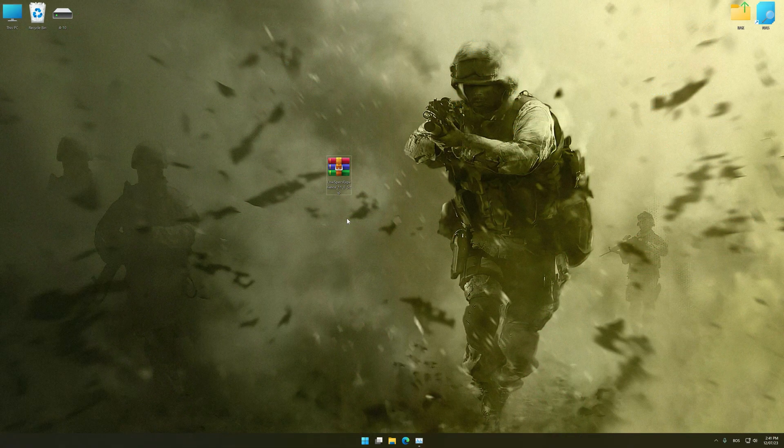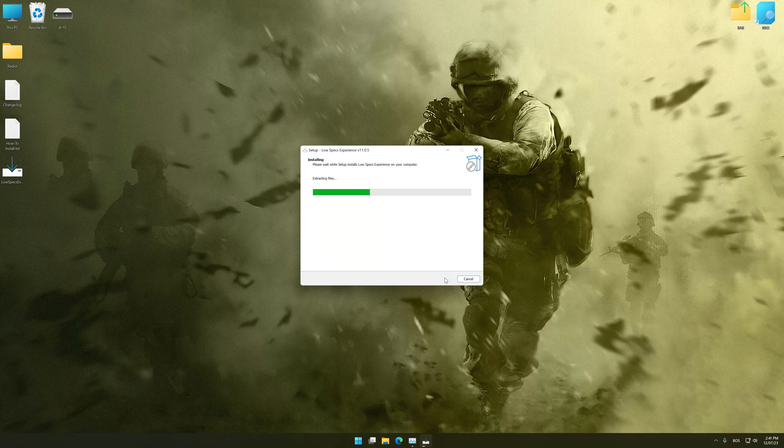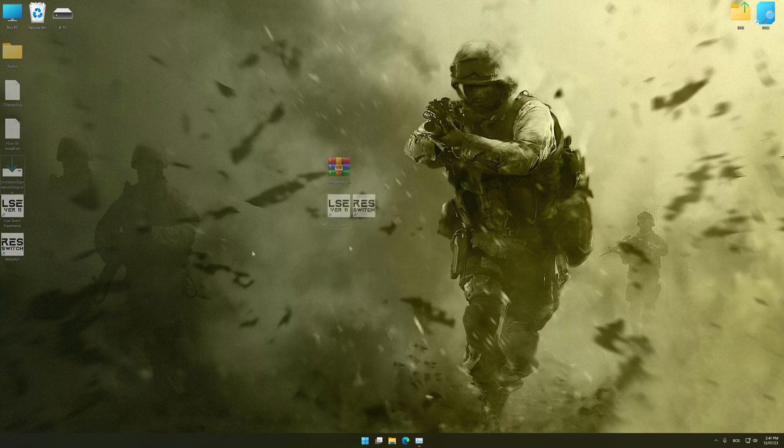Before we proceed with the optimization process, download and install Low Specs Experience. The download link for Low Specs Experience is available in the video description. Low Specs Experience is a PC video game optimization solution that I developed that allows you to optimize your favorite PC games for maximum performance. First of all, start the installation for the Low Specs Experience. Once the installation is complete, start it from the newly created Desktop shortcut.